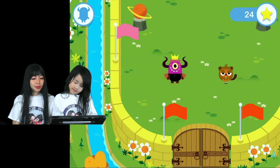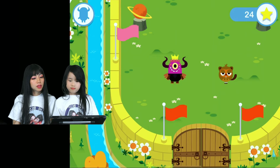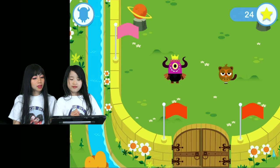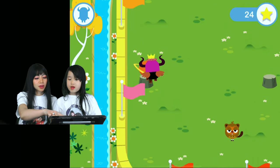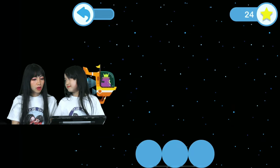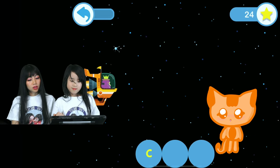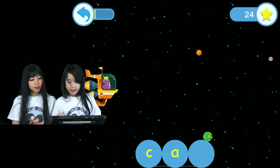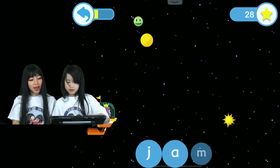Your monster needs fuel to get home - find the letters that make the word 'cat'. C! Good job! Next one's A. Good job! Next one's T. Time to get the stars - because you know how to spell cat! Find each of the sounds in the word 'jam'. Good job!